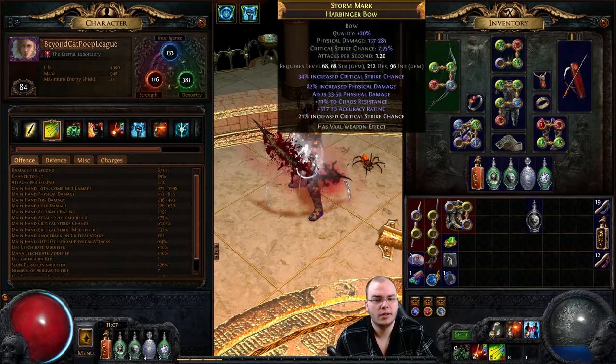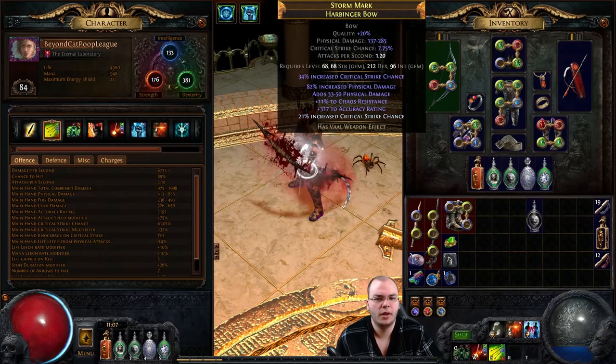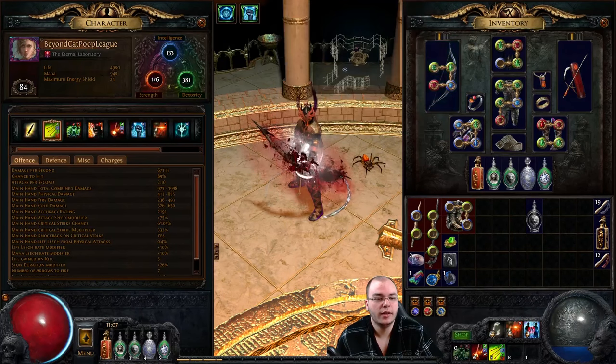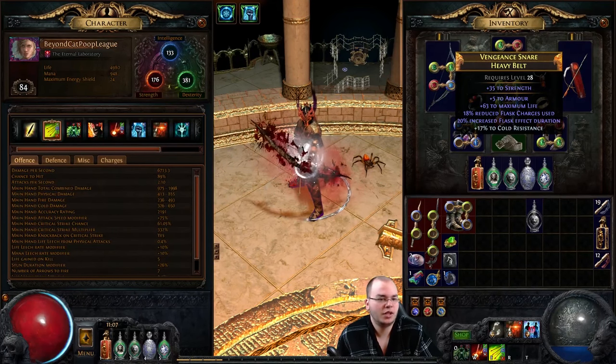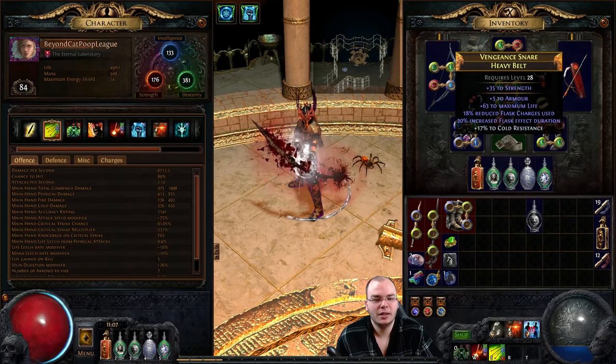I'm lacking a bit of damage because this bow is actually not all that great - it has close to 8% attack speed and is a sub-300 DPS bow, so don't expect too much yet. However, I snatched this belt - you might think it has no resist and only 80 life with a crafted cold resist, but the reason it's good is 18% reduced flask charges used and 20% flask duration. These two rolls make my flask uptime basically 100%, even more reliably than it would already be just from being a pathfinder.